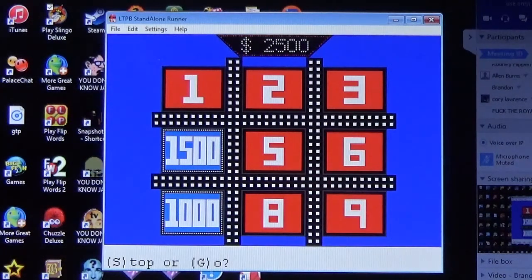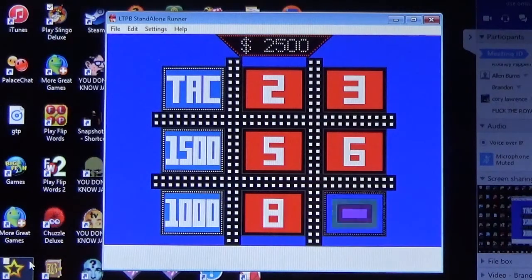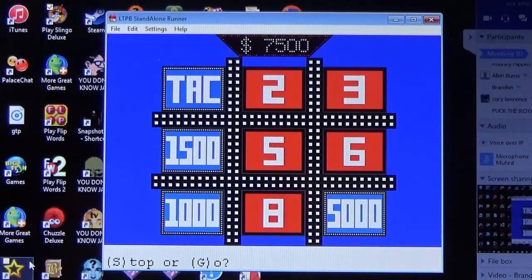He's going with number one. That reveals the tag — find the ticket and we give you a forty thousand dollar bonus. Number nine — another five thousand dollars. You have seventy-five hundred. This is your last pick; you'll either win or lose here.